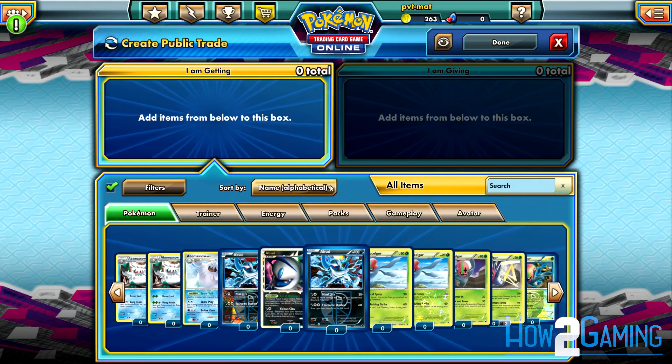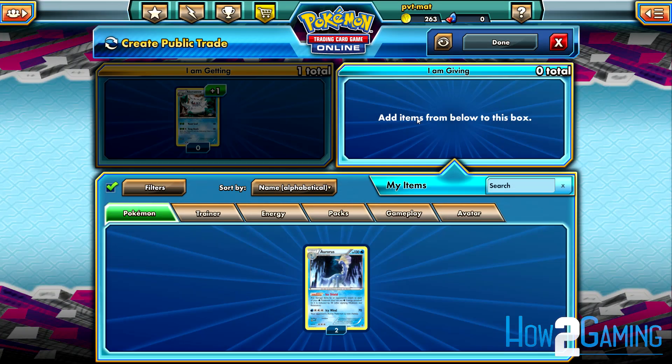First, select the card you want to receive, then select the card you want to trade away.